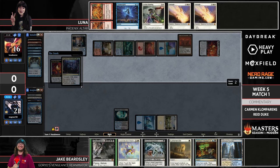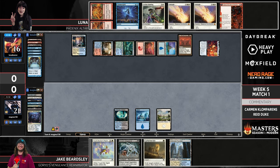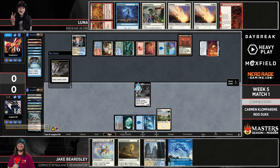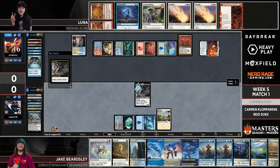Jake finds Tainted Indulgence to go with Goryo's Vengeance, still only one source of black mana. That Tainted Indulgence may be a tough discard. And then — incoming 14 cards for Jake. He can also choose to Ephemerate the Gristlebrand so it'll stick around. Notably he can't connect in combat because Luna has protection from the One Ring, plus Leyline Binding and Solitude if she needs it. But this is what Jake needed — going from five cards to nineteen.